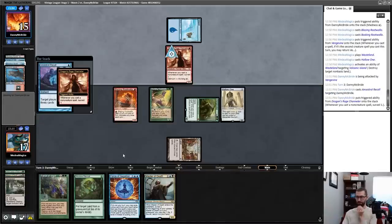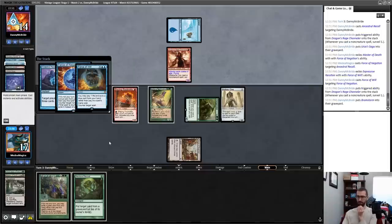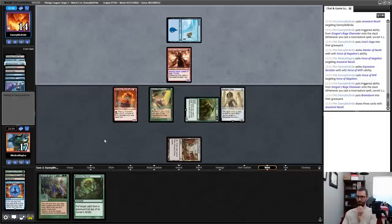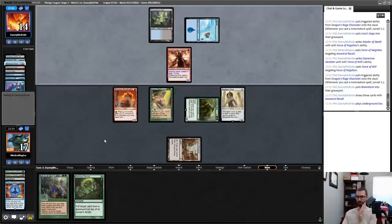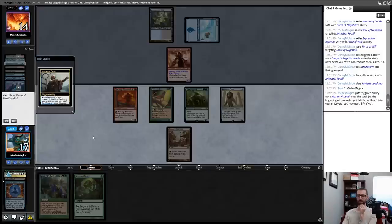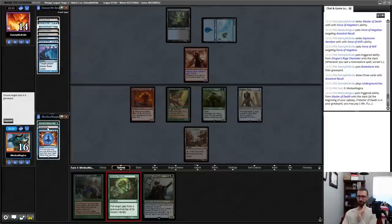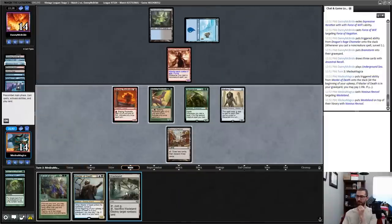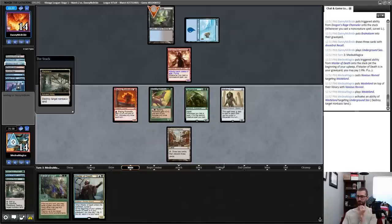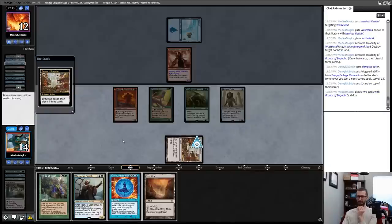Force of Negation, Force of Will — one has junked a Brainstorm. All of that is acceptable. At the end of the day I still just have a two-turn clock in play. Dragon Rage Channeler now has to attack. They moved to their second main phase, which was wise. I don't think I need to Noxious Revival. Drawing a Wasteland is actually kind of hot here. Activate a Bazaar — Vampiric Tutor is fine. What's that going to get, like a Lotus or something?